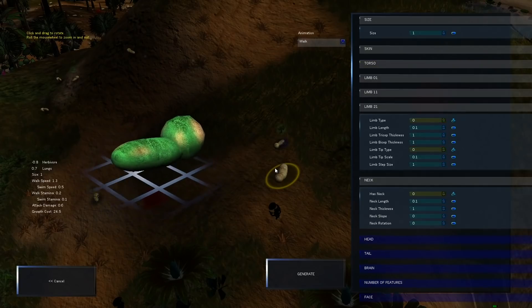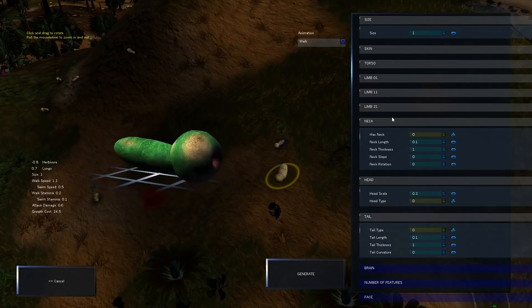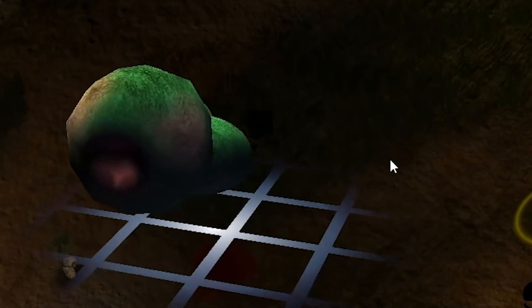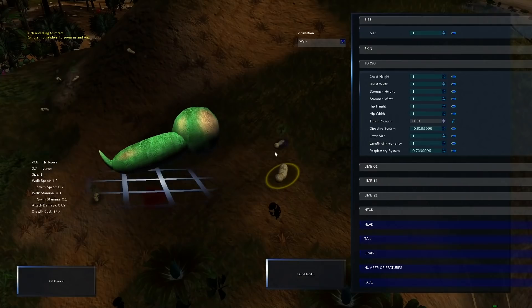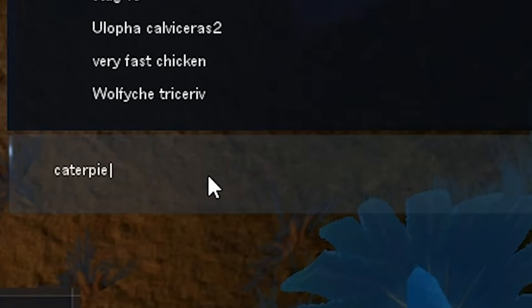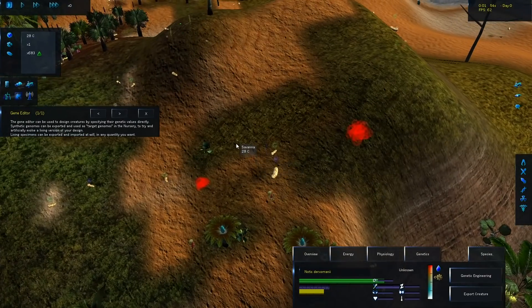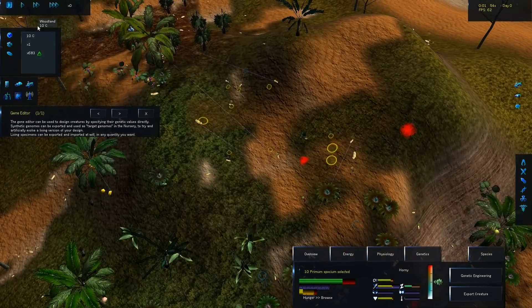Caterpies definitely don't have limbs, but they do have kind of a tail, I guess you could say. They don't look anything like that — maybe when they're attacking they do this, but other than that it's not really like this at all. So this is going to be Caterpie right there. Let's export this one and splice this little dude with Caterpie DNA. That's going to be our first Pokemon.